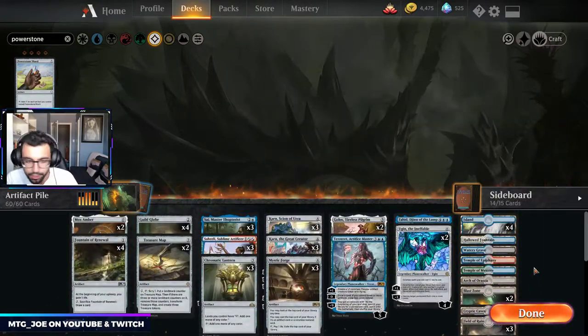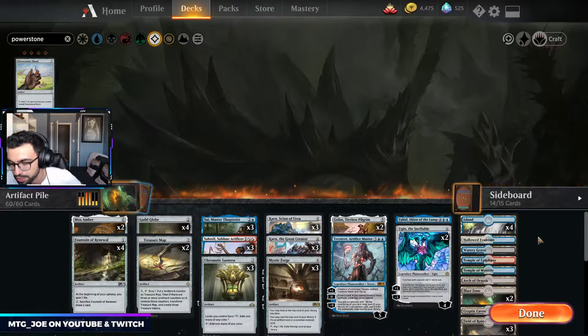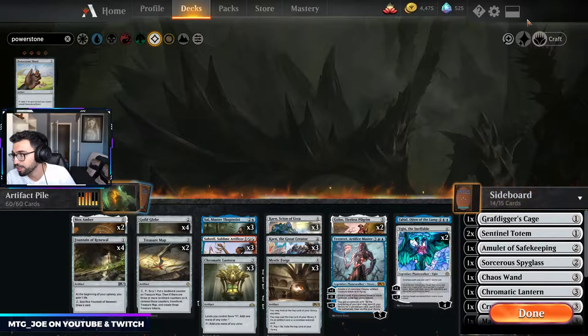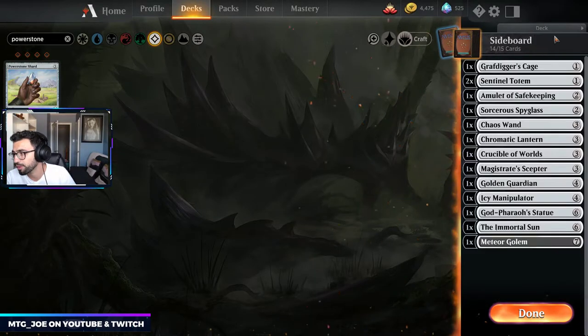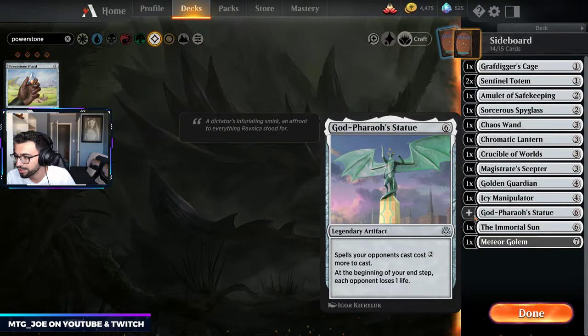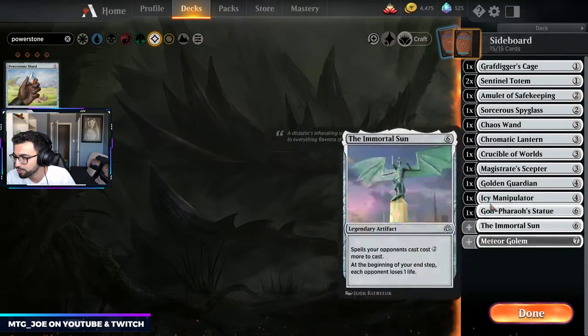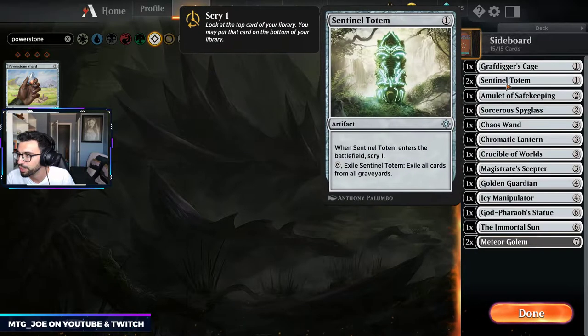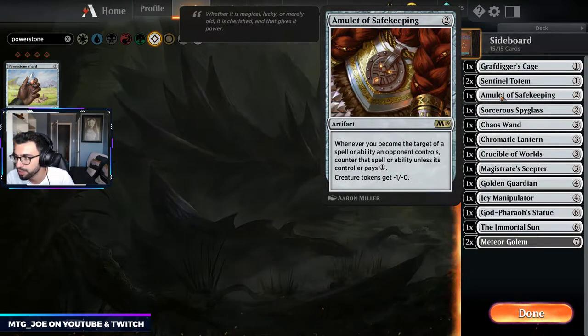In total we have 14 unique card types for lands, so we'll see if that's enough to trigger Field. Sideboard-wise, there's only 14 cards but it's a tutor board. Didn't really see much more that we needed. If we want a clean amount, we can just do two Meteor Golems as top end. Grafdigger's Cage shuts off graveyard stuff. Sentinel Totem can exile their graveyards.